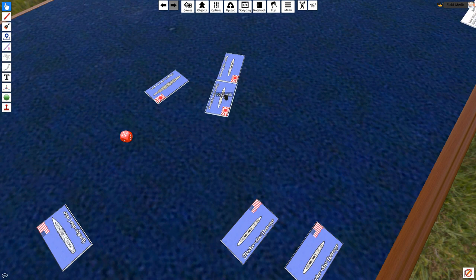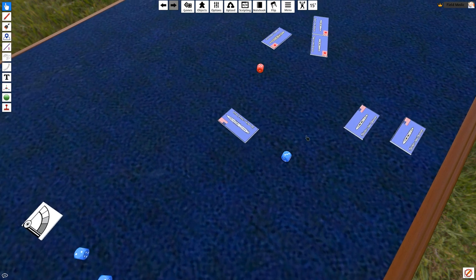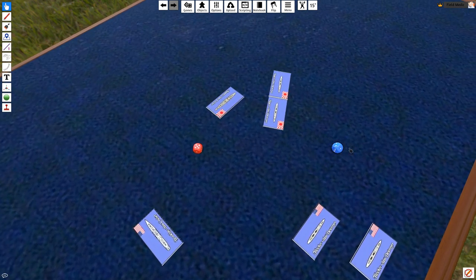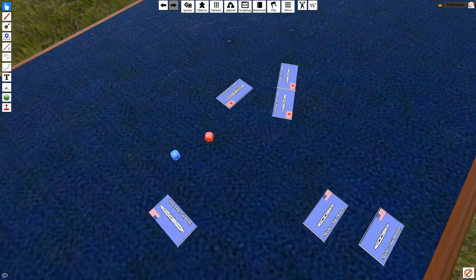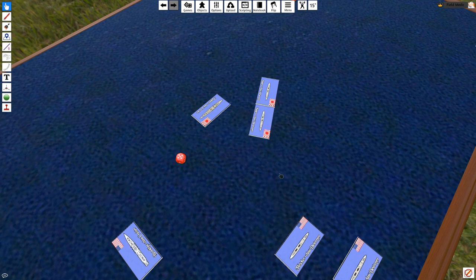The Americans nominate the Fletcher to attack the Kuro Shio. Measuring center to center gives a range of 11.5 inches. The Fletcher's range is 12 inches so we are in range for a secondary attack with a single die. The target number is a 6, he moves 7 inches making it a 7 — so this attack is actually not possible. Since our range is too far, we can't fire a torpedo either.